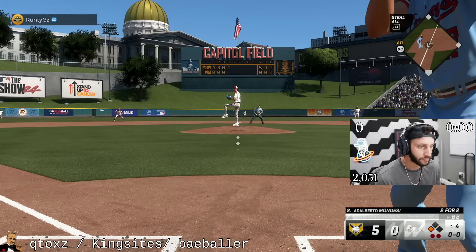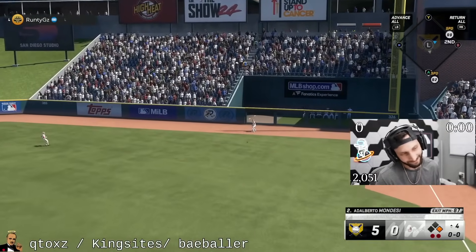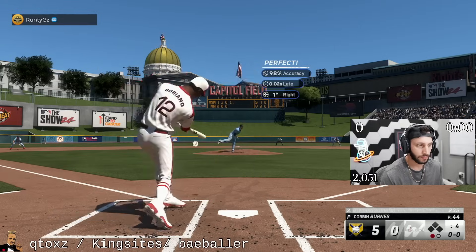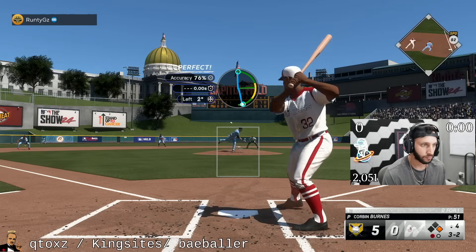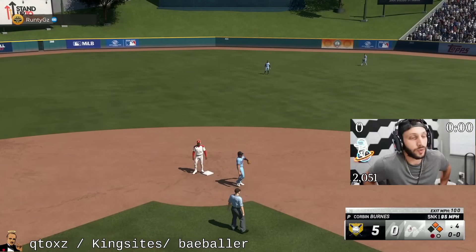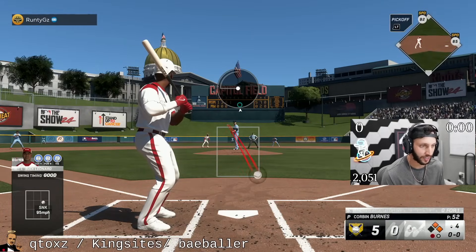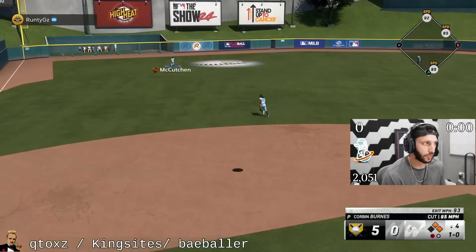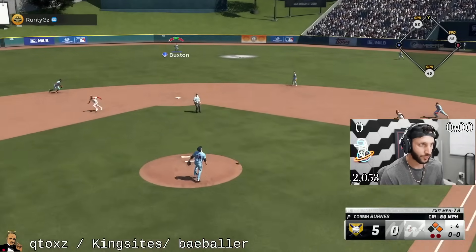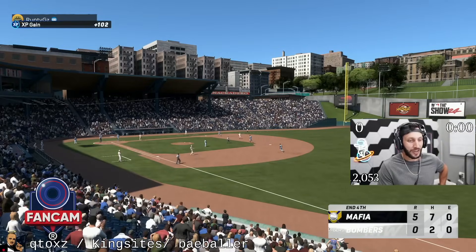Mondesi, get on. Not a good swing. Wow, that changeup. That got way too much plate. Corbin Burns — I think he has 84 pitching clutch, see this is where things get scary. He just missed that — get out of the same one-to-five run lead. Great pitch right there with that changeup — a little bit in a weird awkward part. Five-run lead after four innings, we got three, four, five coming up.